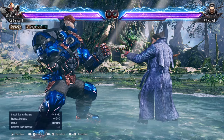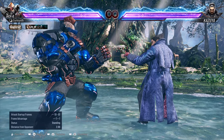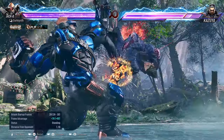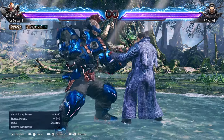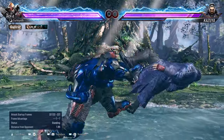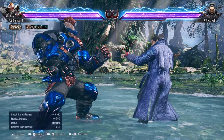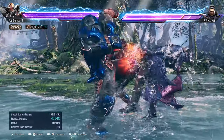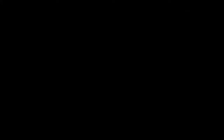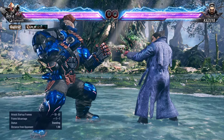A couple more enders to touch on: you have to make sure you end your combo short so you don't push your opponent too far away, otherwise they won't reach. If you go for your Down Forward 2 launcher, Back 3-2, Down Forward 1-1, you can go into Back 3-2 into stance. If you know you're going to push them a little too far away, you can do Forward 3 instead, which doesn't have as much pushback on hit. Another ender you can go for is Gamma Howl 4, which you'll use for heat combos.